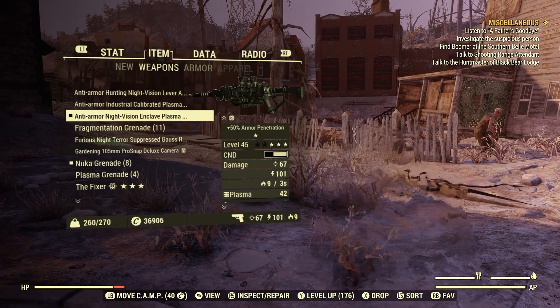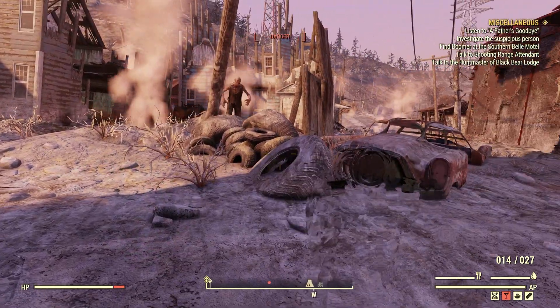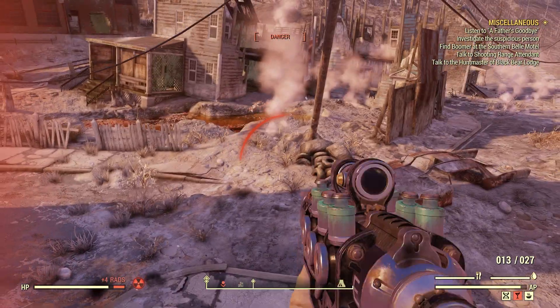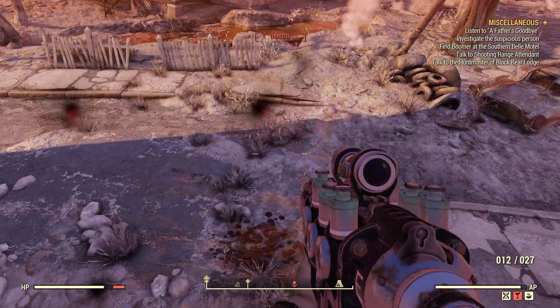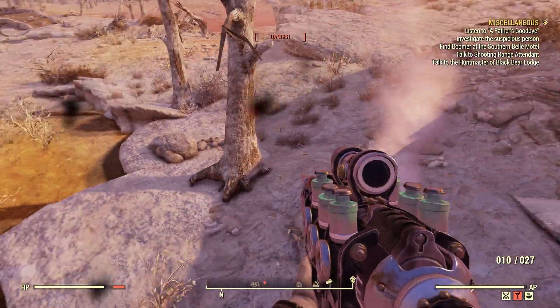Let's try this Enclave plasma rifle and do the same thing — same kind of deal where he's not getting any splash damage. He's not getting any damage at all from hitting the ground nearby.